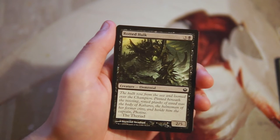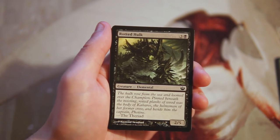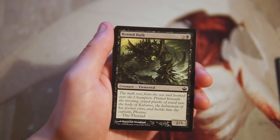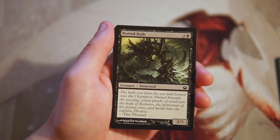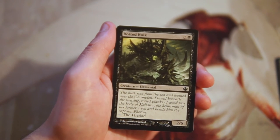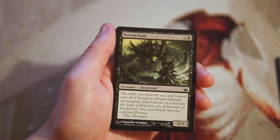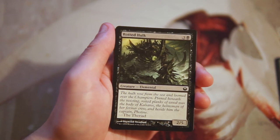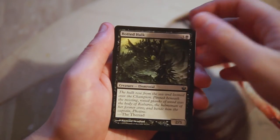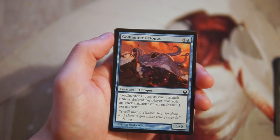Rotted Hulk is a 2/5 vanilla creature for three and a black. Not a fan of cards like these — they're really bad and kind of a trap for players. It's easy to keep alive because of the five toughness, but it only has two power and costs four mana, so by that point your opponent is probably playing better stuff. Generally speaking, pretty bad.